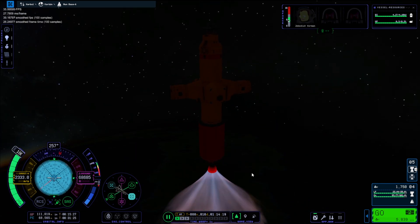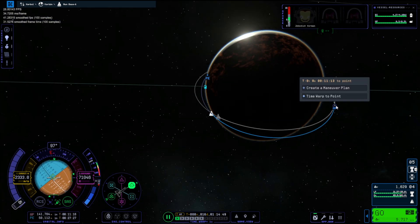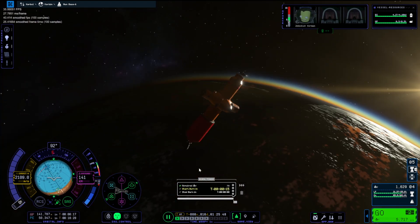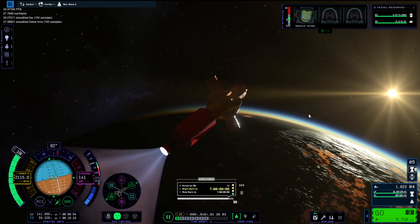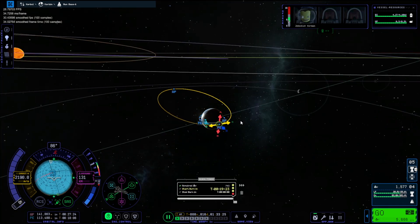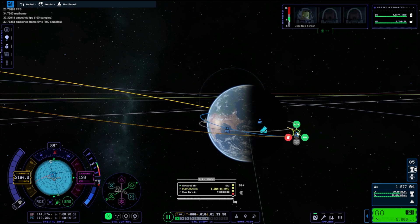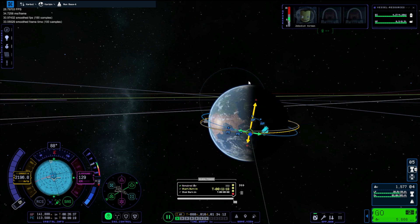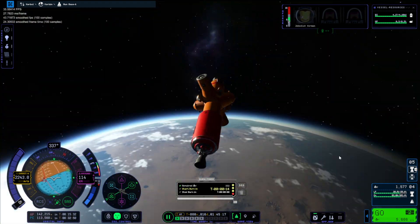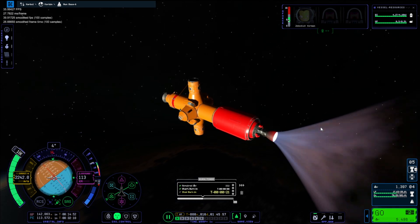We got a bit circular here — I realized we were actually falling so we needed to go a little bit radial out. Apologies for the inclination, that was really bad — we did a terrible launch. I was trying to get a straight encounter and then realized I'd have to change the inclination because it was just too much, so here we go burning to get a more even inclination.